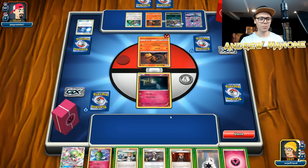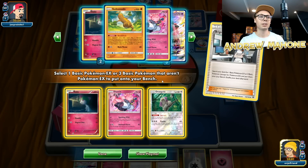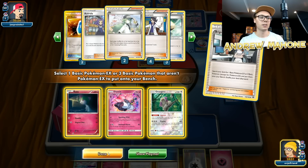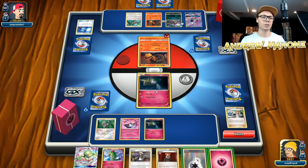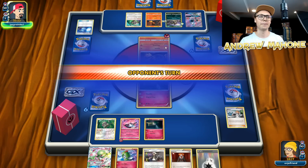We got a Lysander off the top deck. Lysander and Guzma aren't going to be doing us too much good. I do play the Diancie and a Raichu — I'll grab that as well. We're rocking and rolling. Going to attach this Fairy Energy to the Diancie just because next turn the game plan is to Guzma that Diancie out into the active, so we'll go ahead and pass.